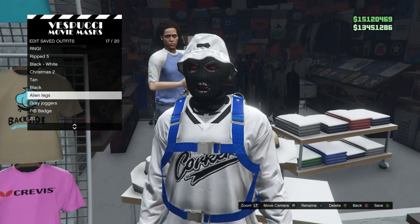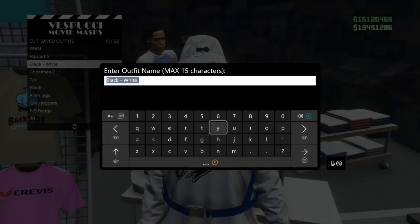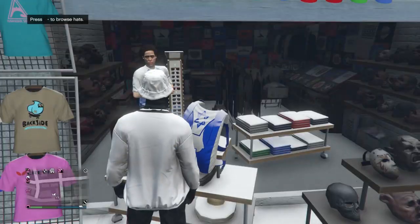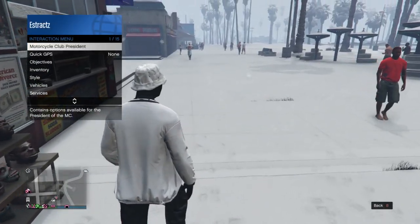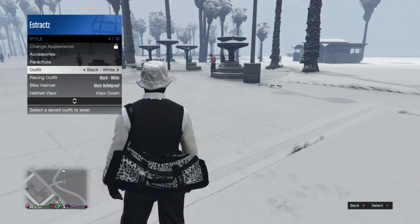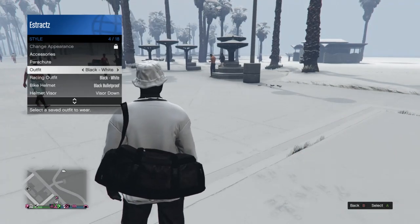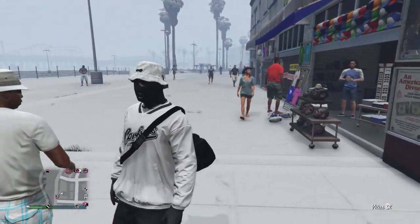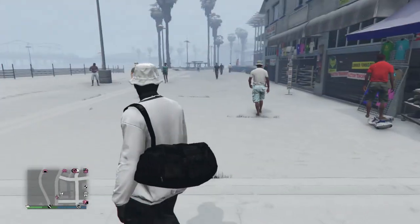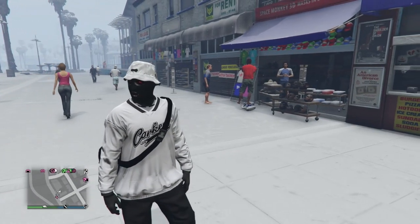Hit edit saved outfits and save it on whatever slot you want with the duffel bag. Back out, pull up your interaction menu, scroll down to style, and click on the outfit you saved the duffel bag on. It should look like this — with the jet black duffel bag and the outfit you saved it with. You could have saved it with any outfit. Now we're moving on to the fifth glitch.